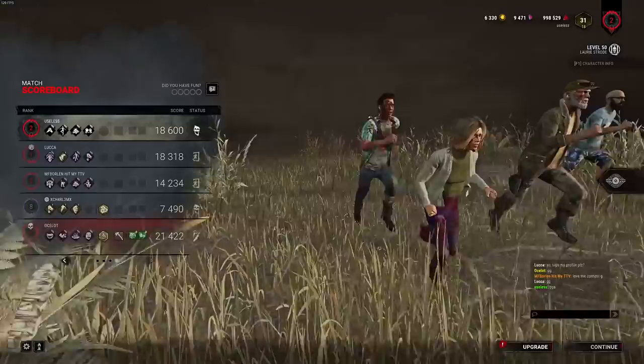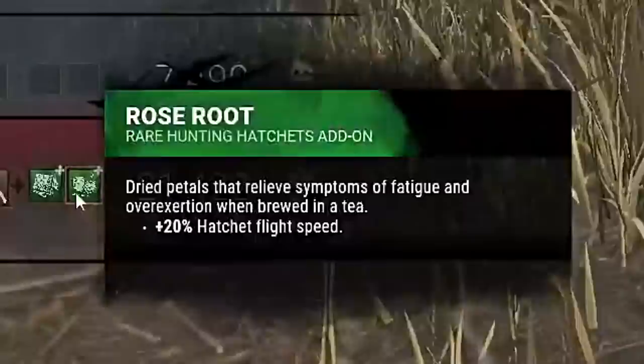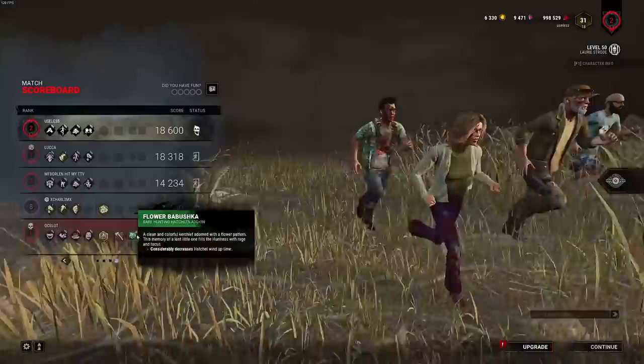What is that build? Agitation, Brutal Strength, Spies from the Shadows, Enduring. This Huntress is taking the piss. Wait, what the hell is this? Wait, what? Is this an add-on? Is this a new add-on? I have never seen this add-on in my life before. That is a hundred percent a new add-on. I have never seen that before.